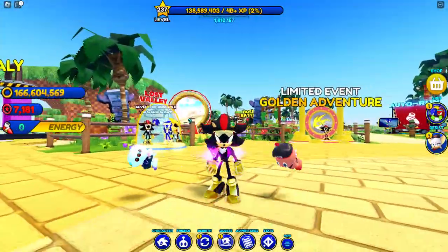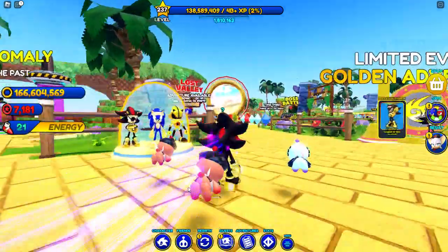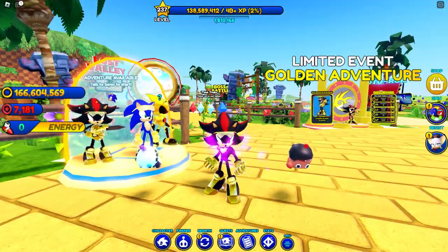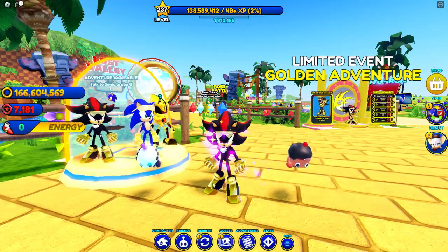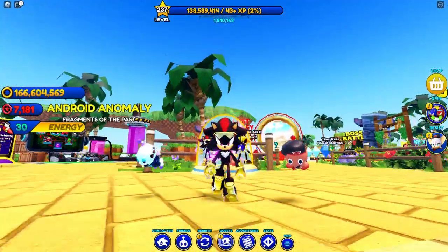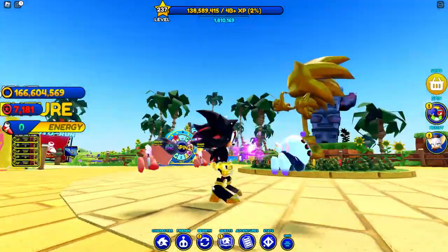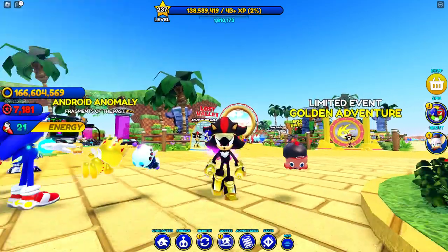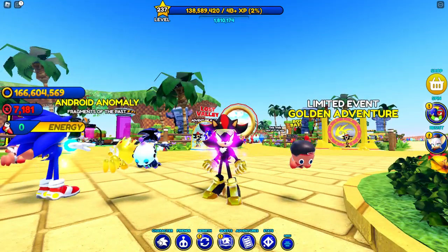The gold style Sonic shoes are a little different — they made the gold style Shadow shoes more dark gold and shiny, more sharp-looking. It looks way better and it matches so much better on Shadow than it did on Sonic. Now it's time to use the hoverboard.